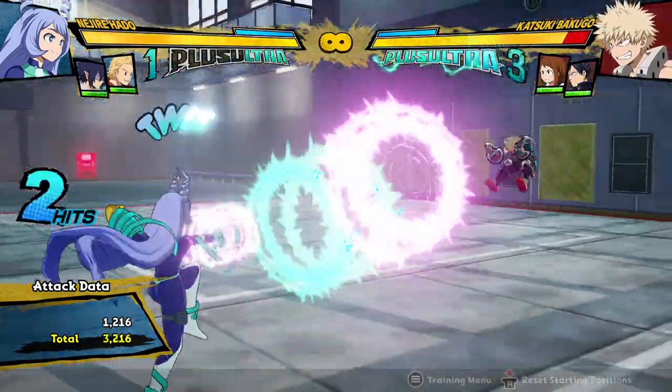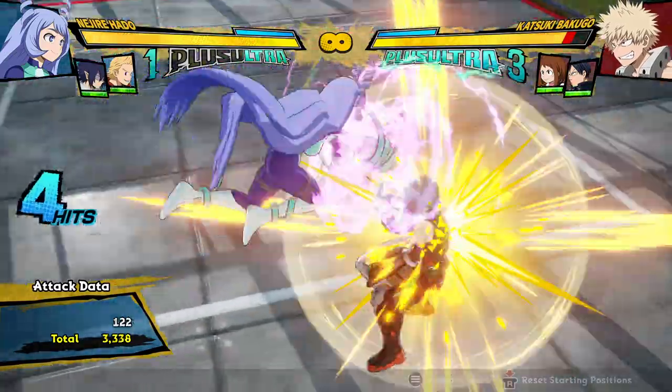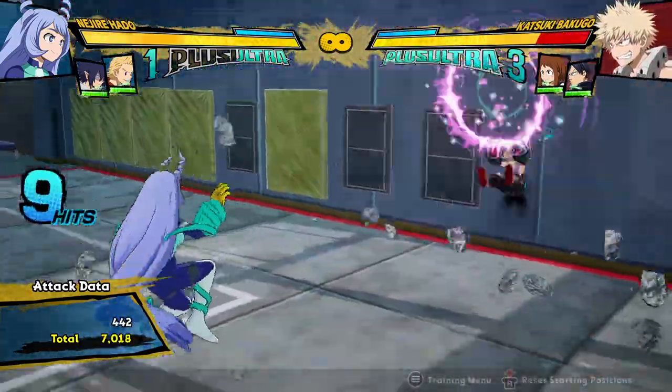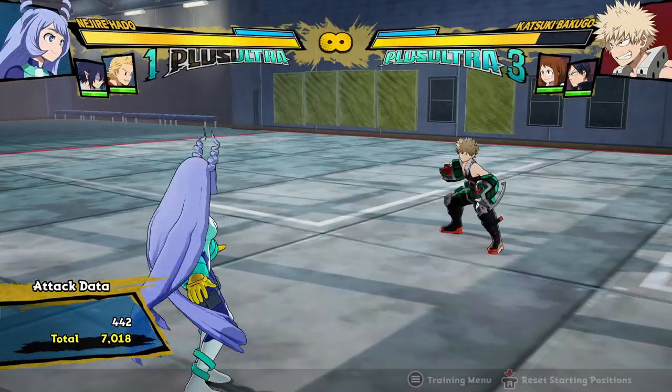You can also cancel the Quirk 2 into the Quirk 1, but you're not going to be doing that often if you can cancel the Quirk 2 into the Tilt Quirk 2 into the Quirk 1. Because even just that on its own can be a pretty big chunk of damage — just doing all these quirk buttons together is 7,000, and obviously you can add that into your combos.